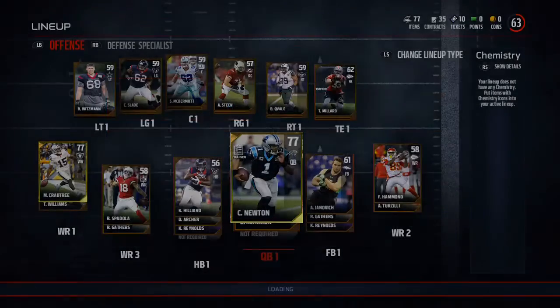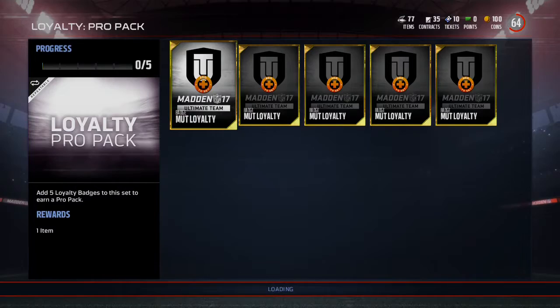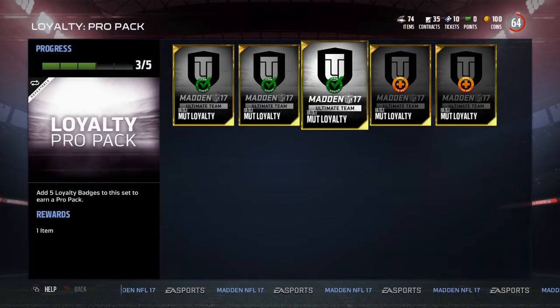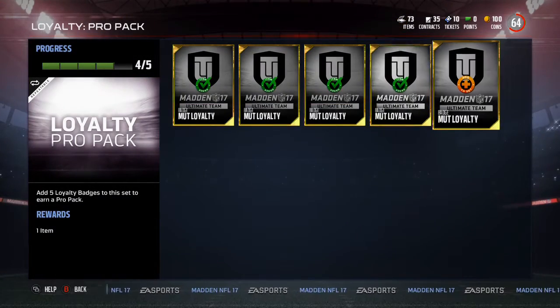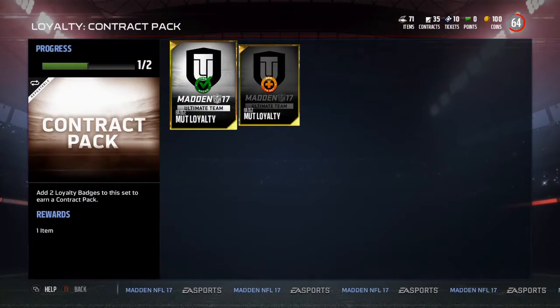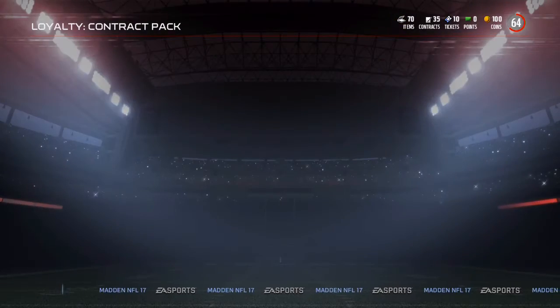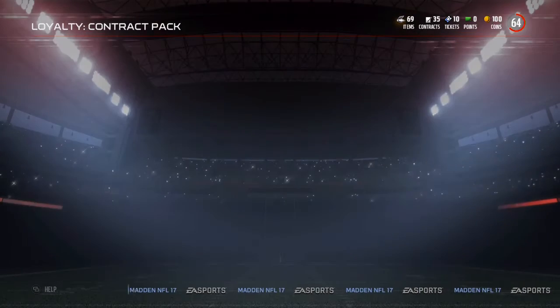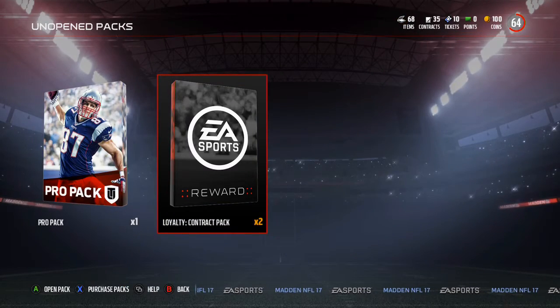We had nine loyalty badges and decided to get a pro pack — you will see that pack opening coming soon. We also got two contract packs; they only cost two loyalty badges. I'll take that. So we put those two in and we got a mini pack opening right before the post pack opening.